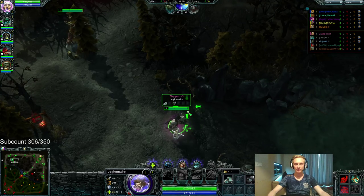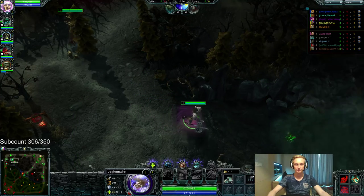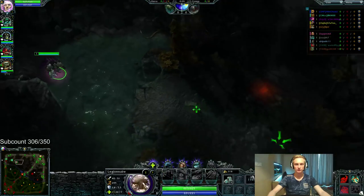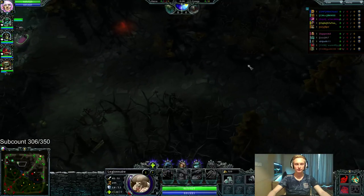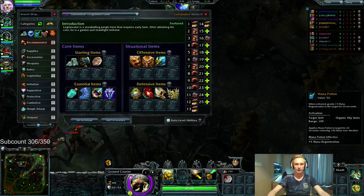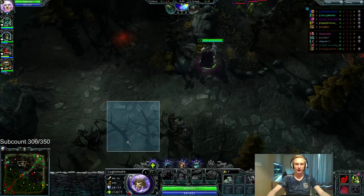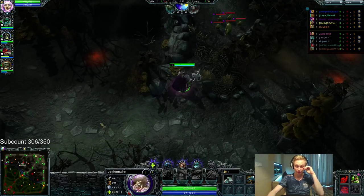In 10 seconds we'll find out if they blocked any camps. We have enough for our Rev Ward and an Operated Courier. Okay, nothing blocked. I'm going to send out my Buckler and sell another health pot. Then I'm going to stack both of these camps at the start, kill them both.